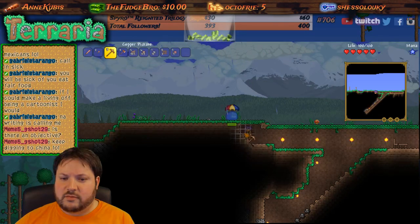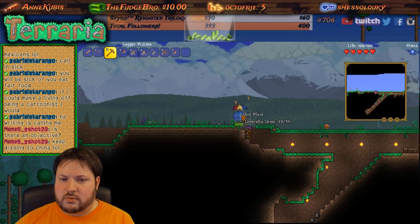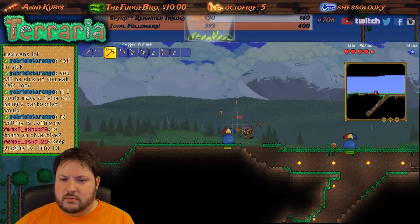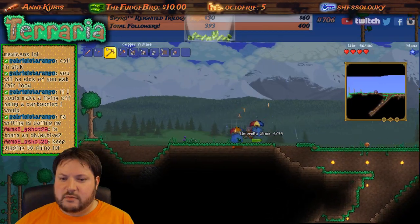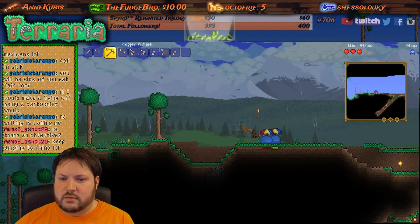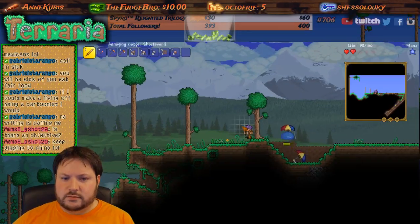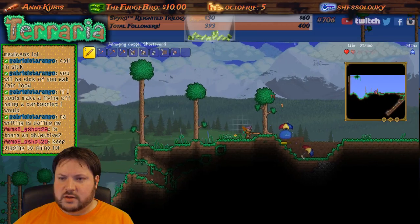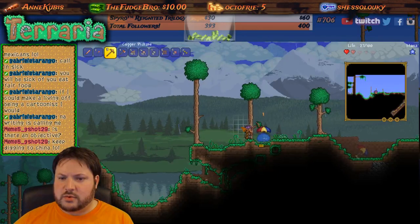I can't hit him from down here. If I die, I die — it's fine, I'm not that far. I regained a bunch of my health actually. Yeah, this sword really does nothing. How did I gain a bunch of my health back?